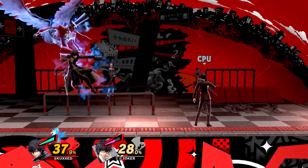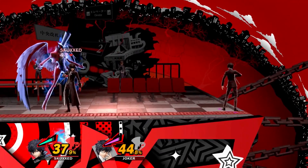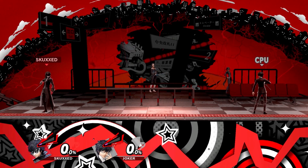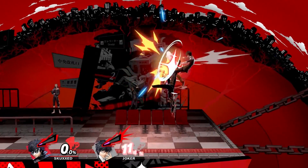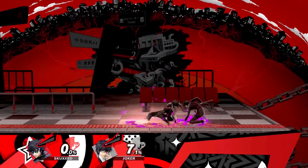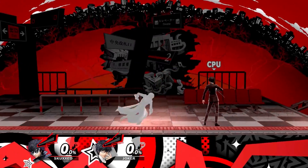And yes, this works with Arsene too — you just need to adjust your timing to accommodate for the extra shots. The applications for this are basically what you can already do with Joker's Air Dash except with more efficiency. You can use it to directly approach your enemy, as a means of faking them out, or as a means of crossing them up.